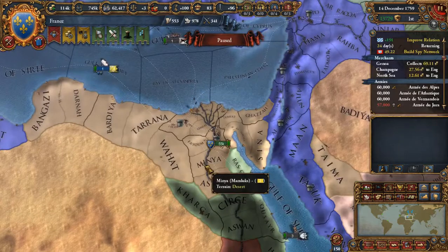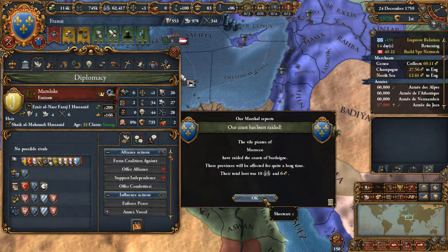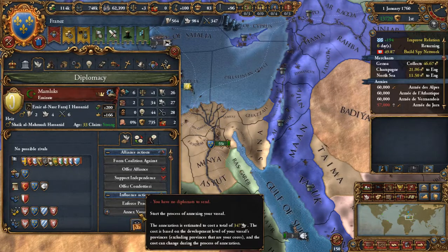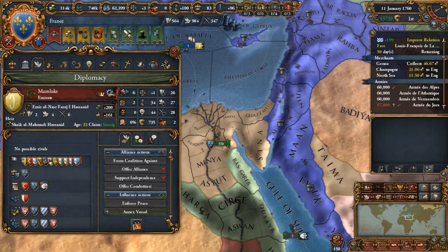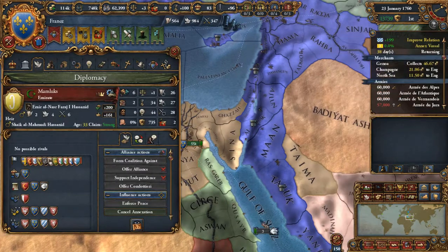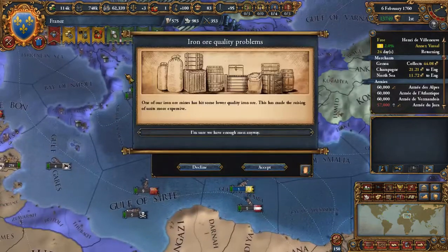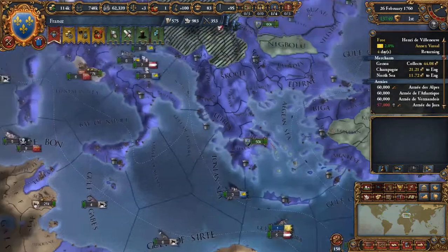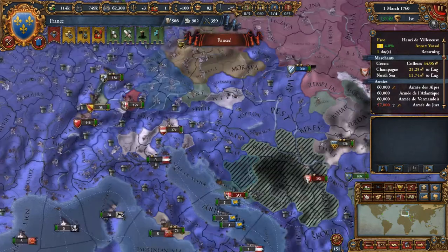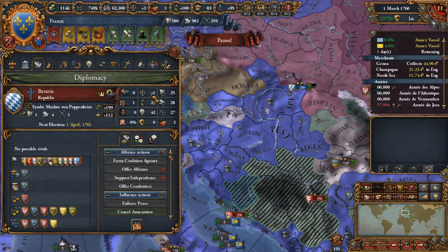Let's annex these guys as well — thank you, we need another diplomat, yes that is soon. Well, I don't need to build that spy network anymore; Portugal is not really relevant anymore. Let's break that as well. Okay, too bad. And this would be Bavaria — yes, annex vassal, please and thank you very much.